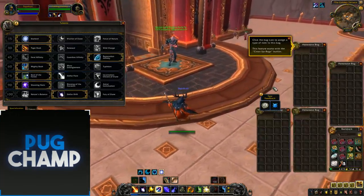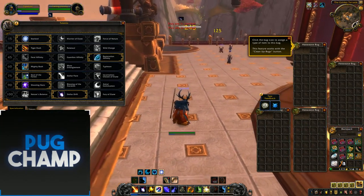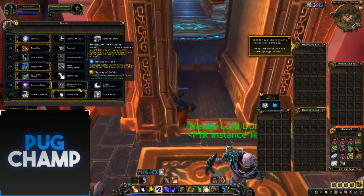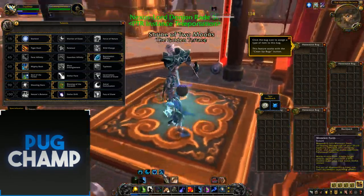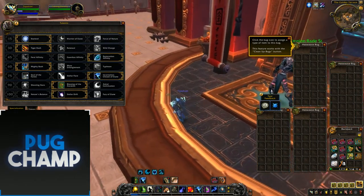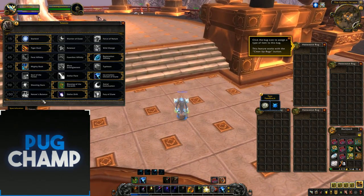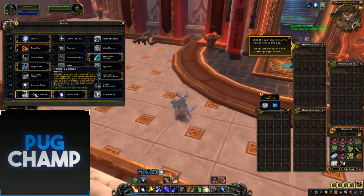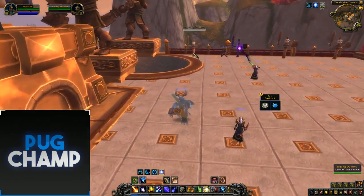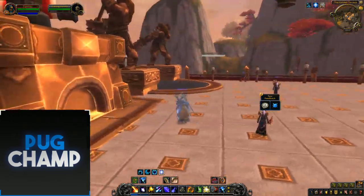Now for single target talents. Take Incarnation, Blessing of the Ancients because it gives you more Astral Power, Starlord stays the same, Guardian Affinity stays the same, and Stellar Drift. I always take Stellar Drift even on single target because Nature's Balance is just unnecessary — you should be refreshing your dots every few seconds. Make sure you've got Blessing of the Ancients active; it drops when you die so you've got to keep it up.